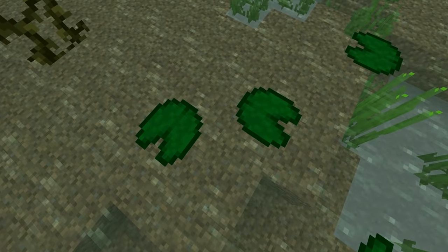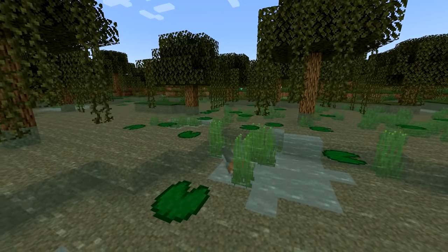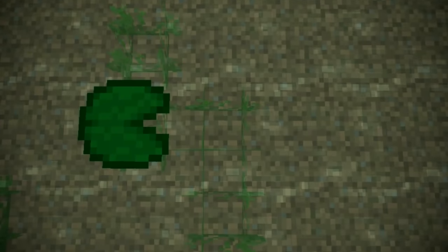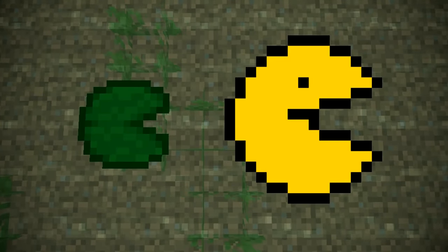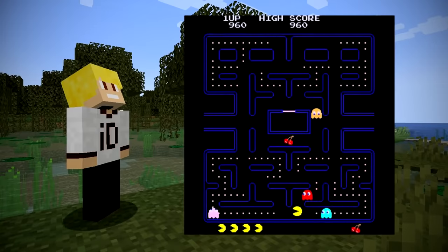Number 18. Lilypads are found in swamp biomes and they're really fun to parkour across. If you take some time to look at lilypads from a side view, you might think they look like Pac-Man from the 1980s arcade game. Whenever I look at lilypads now, I'm always going to think of Pac-Man.